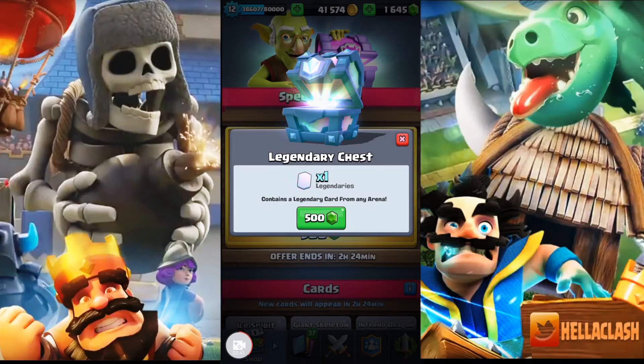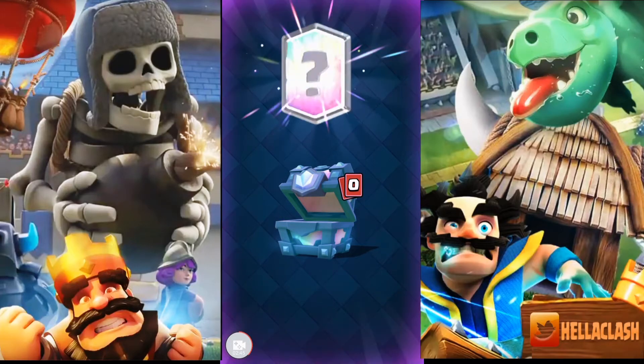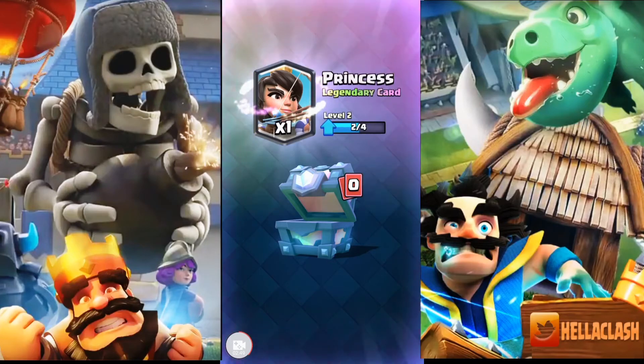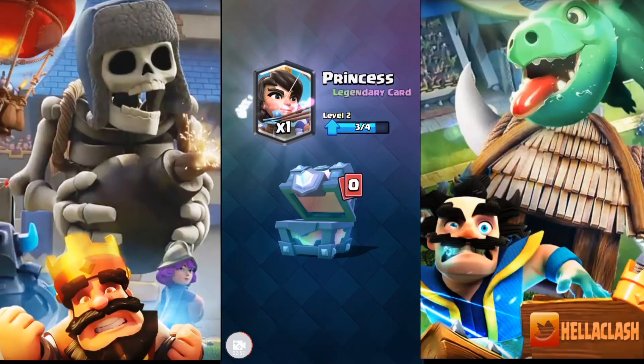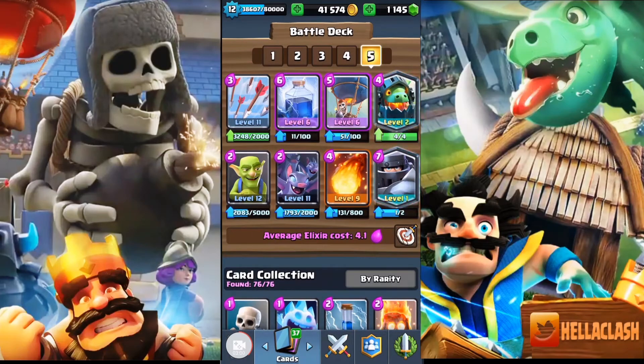Hashtag bring me another Mega Knight! Another Princess — we just got a Princess yesterday, what are we going to do with the Princess? So between the Mega Knight offer in the last video and this chest, our gems are starting to take a beating. But if the Mega Knight comes in the shop, we're going to be ready for it because we got the gold.